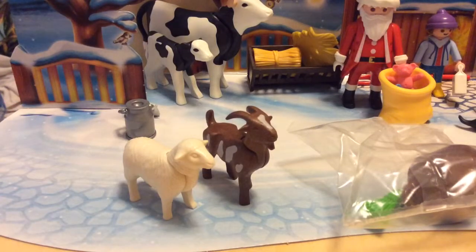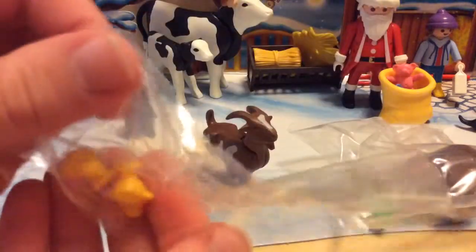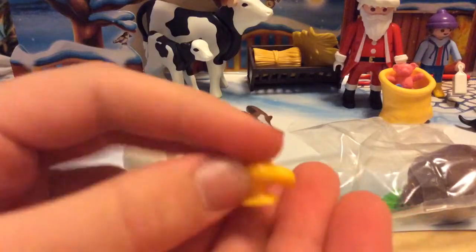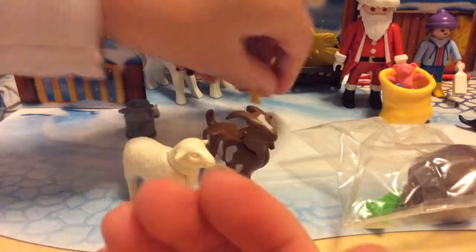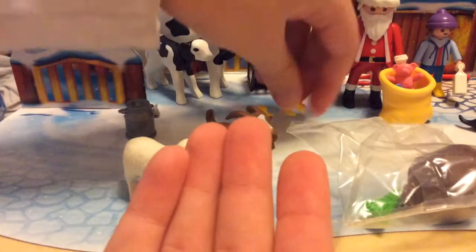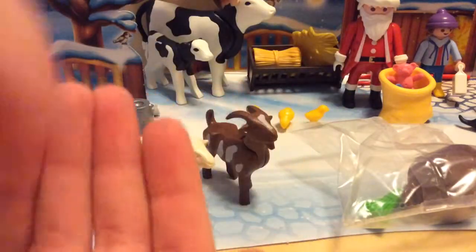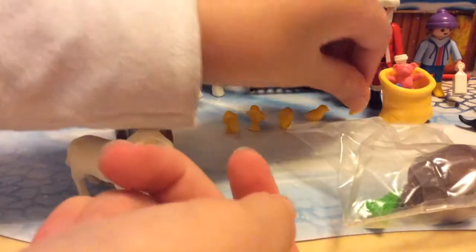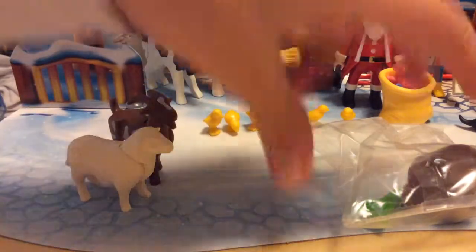Okay, so now I'm going to open up - we get lots of chickens. I guess there are birds - no, chickens. We already had birds, so these are supposed to be replicas of chickens. We get loads of them. Let's count: one, two, three, four, five and six. So we get six little cute chickens. I wonder if we get a hen.